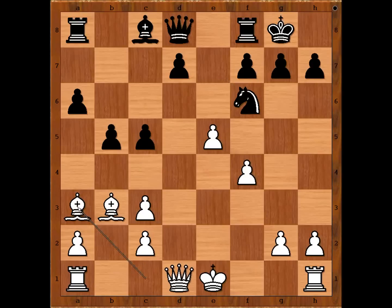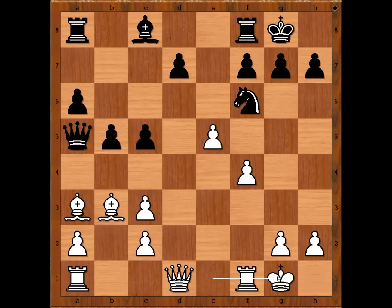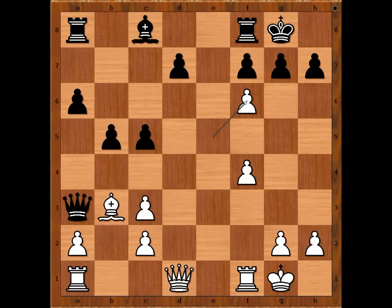Richard Reti found another very clever move: queen to a5, attacking the bishop and the pawn on c3. What now? If bishop to b2, c4. Alehin castled kingside. Queen takes bishop, pawn takes knight, c4 trapping the bishop. This is another critical position.